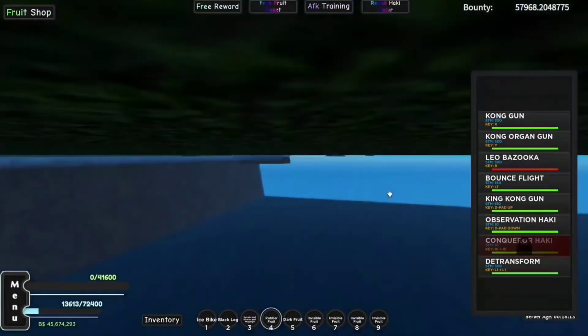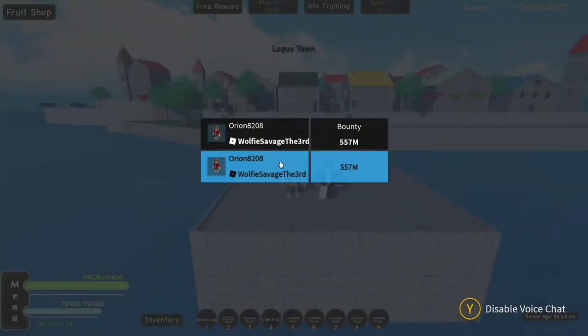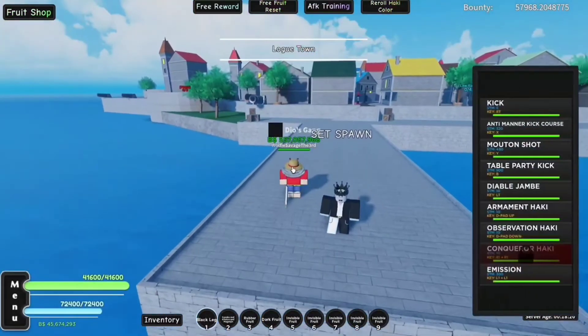So this is what Leo Bazooka's damage looks like - it's around 122k damage. It's a good amount of damage.